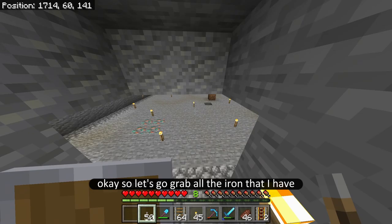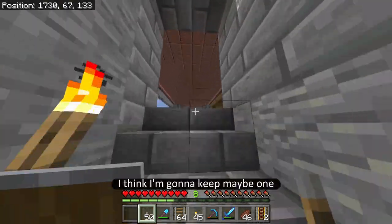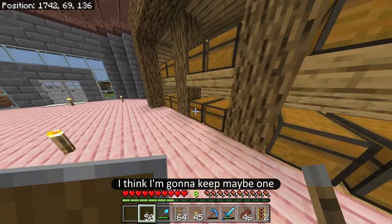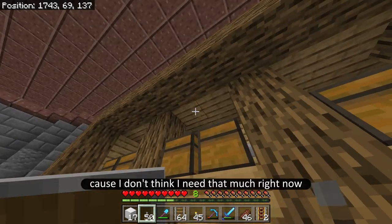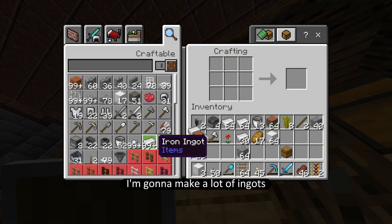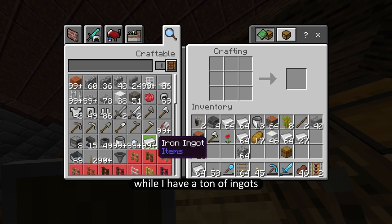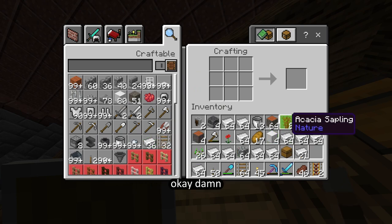Let's go grab all the iron that I have. I think I'm going to keep maybe half a stack, because I don't think I need that much right now. Let's make a lot of ingots — wow, I have a ton of ingots.